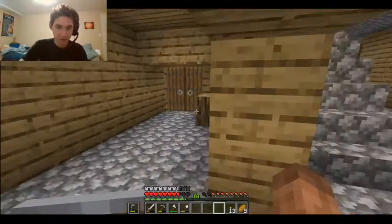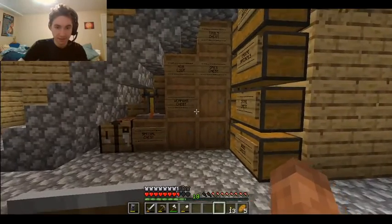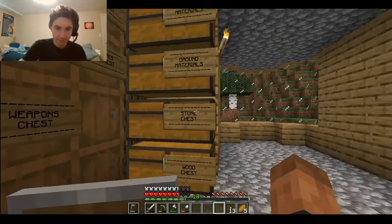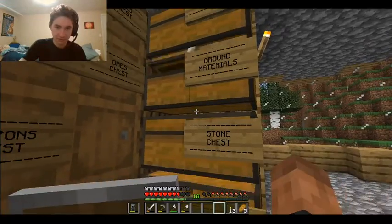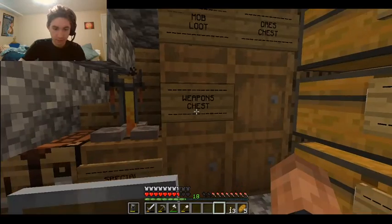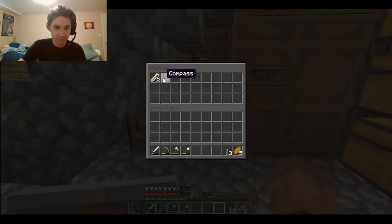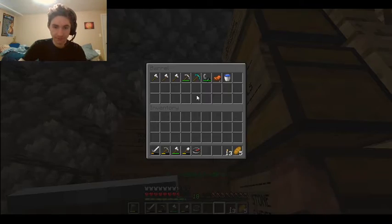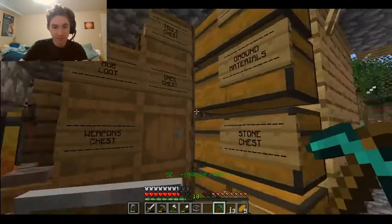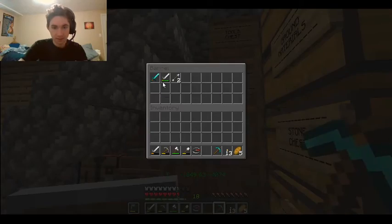Nothing much really changed over here. And then under here we got all this. I probably should put a barrel, but whatever. Stone chest, ground materials. Here's our special one as well. And we went mining for a long time. We already had diamonds - I didn't find any new diamonds. We had five diamonds that we looted from the villages and the structures. So I made a diamond sword and a pick.